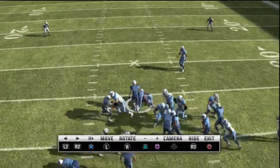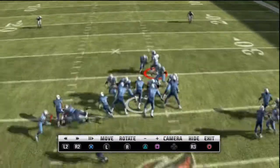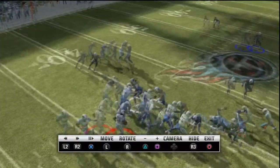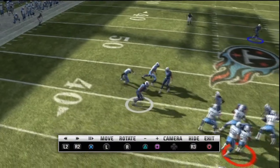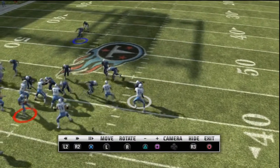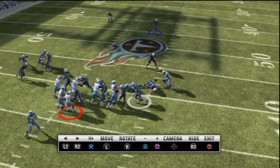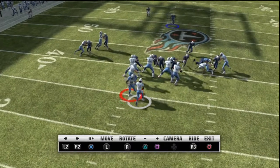I forgot to use Chris Johnson. But as you can see, the pressure gets there. Even if he was to cut it outside, I have this DB right here, I have a corner right here, and I also have another corner over here. He might have been able to cut it outside, but it looks like Will Witherspoon would have been able to get there.